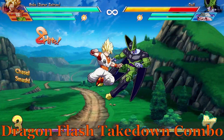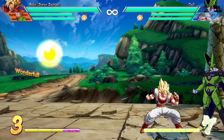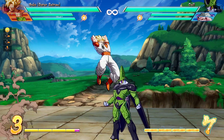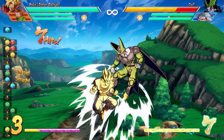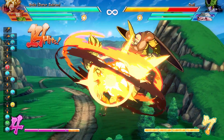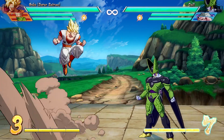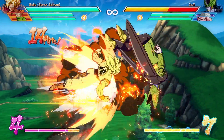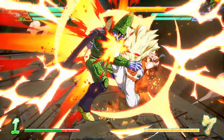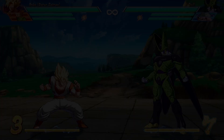Next is the Dragon Flash Takedown combo, the second most damaging combo in Goku's solo arsenal. Jump, dash, heavy, down medium, medium, jump cancel, light, medium, light, down heavy, into chase, into light, medium, light, down heavy, light, light, special, light — Dragon Flash Fist. From there you can go for your level 1, the alternate level 1, or the level 3 super. This combo is very good in the sense that it builds the most meter and deals the second most damage in Goku's solo arsenal.